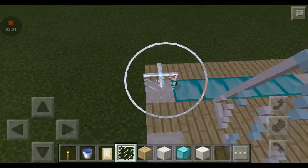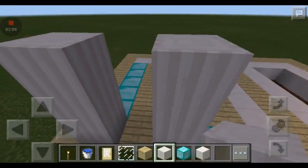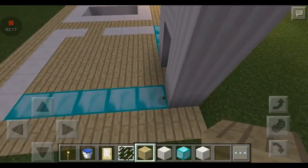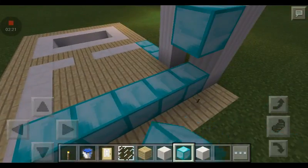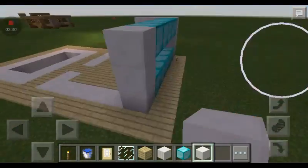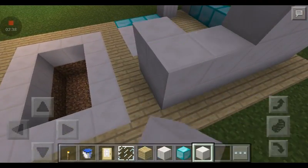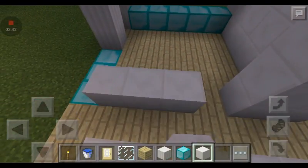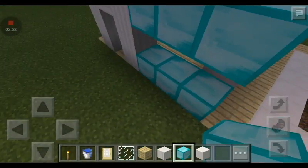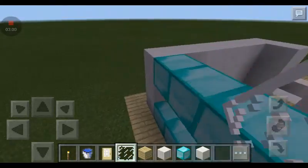Over here you're gonna want to put three, then three more, and then three more over here, and connect them so it looks like that. Over here you're going to put one more layer of diamond, and then some quartz. Fill in the glass layer. Then back here you're just gonna do all quartz — no glass — and then one layer of diamond. This will be for more windows, so just put in your windows. You can definitely add more but I'm just doing this.